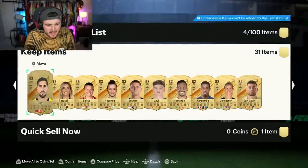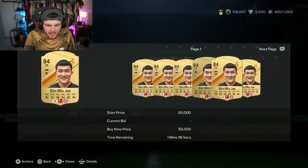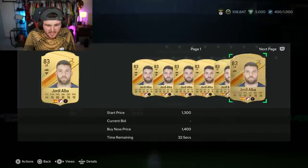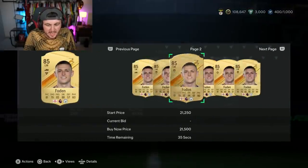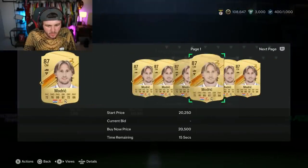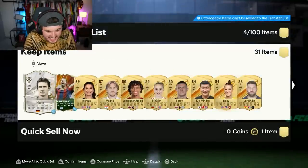What else we got in there? Got ourselves Trent, Schuller, Foden, Kim Min Jae, Jordi Alba, Emre Chan, Kim Pembe. Wow, this is a really good pack. You got Kim Pembe who's 30-odd K, Emre Chan who's about 12 to 15K, Kim Min Jae who's about 30-odd K — nearly 40K. Jordi Alba's worth like 1K. Phil Foden who's worth about 10K. That is a crazy pack.